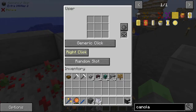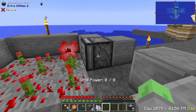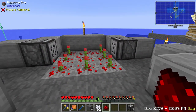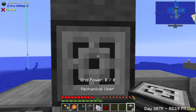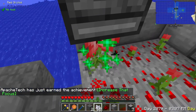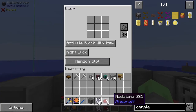The idea is that this is right clicking. Let's start with the generic click. Right click is doing nothing. Place block — no, item on block — no, nothing is working. Activate block with item — perfect, that seemed to work. If we set this one to activate block with item, it works. Maybe he was just having some problem with that, but it seems to be working. Maybe it's been patched since he tried it last — that has a strong possibility.